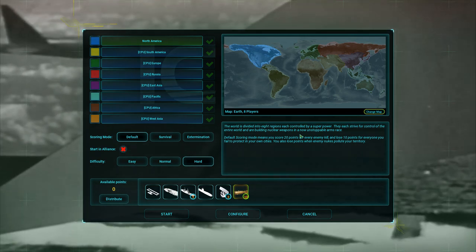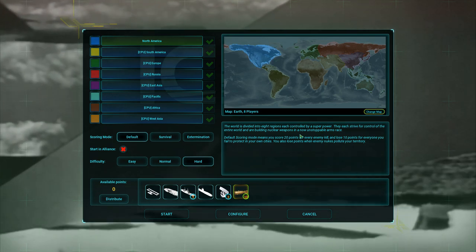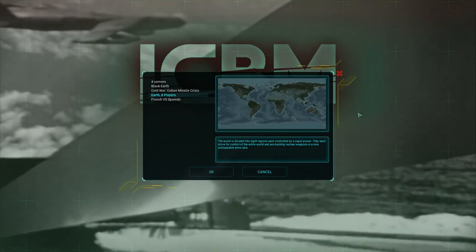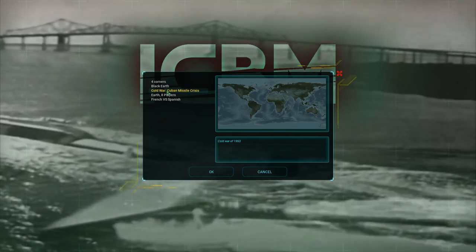Hey guys, Seth here, and welcome back to ICBM. We're currently on version 0.9.3 of ICBM, and with that comes a new map. And that's what I'm going to play for you today. This is the Cuban Missile Crisis, the Cold War Cuban Missile Crisis.